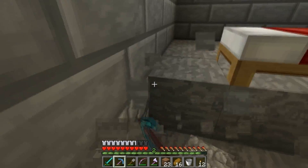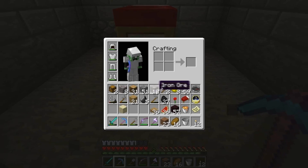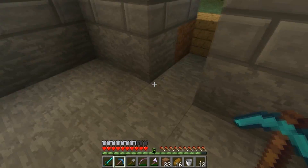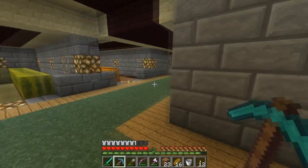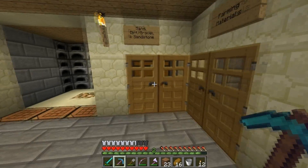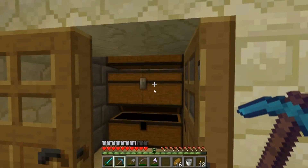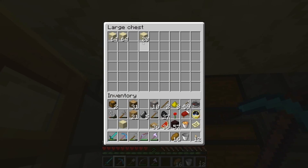I'm tempted to do sandstone on the bottom and nether brick on the top, and leave the sides stone brick — I think that'd look pretty nice. I'm also working on replacing this tunnel with all stone brick, but it's just taking me a while. A lot of what I'm doing isn't entertaining to watch on camera so I don't record it, but if you guys want to see it, tell me.